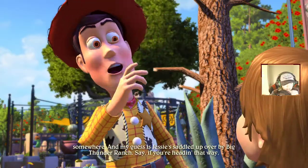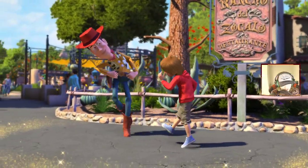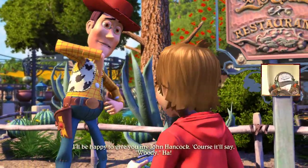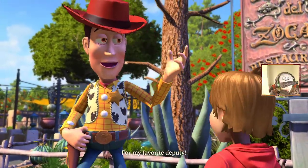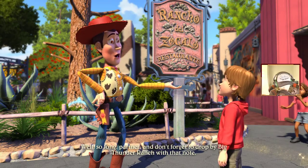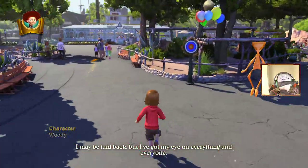Maybe you could deliver this note for me — yep, I can try my best. Let's get a cowboy high five! He does a country dance — ha ha, you're ready for the rodeo! Get the autograph — I'll be happy to give you my John Hancock, of course it'll say Woody. We're his favourite deputy. See you later Woody — don't forget to drop by Big Thunder Ranch with that note.